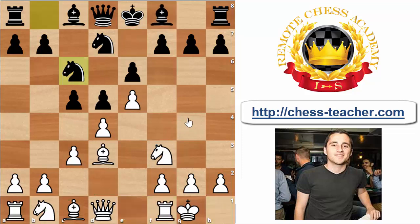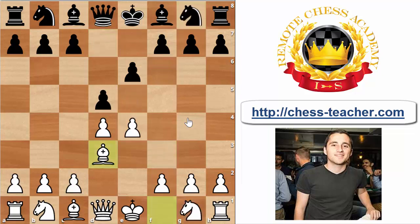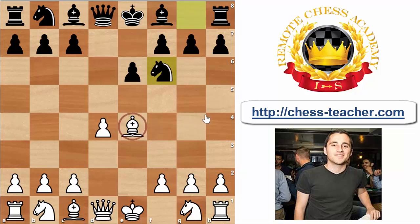Now let's move on to the final and most important move of this video, which I believe is also the most forcing: dxe4. This is very logical since Black is forcing us to recapture with the bishop on e4, thus winning a tempo with Nf6 and our bishop has to decide where to go. This is a very important moment — I want you to pay extra attention.